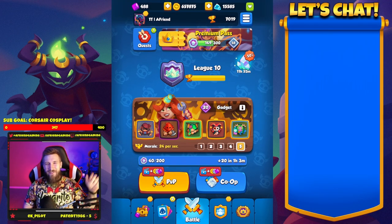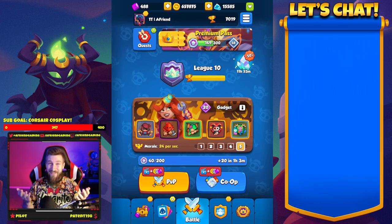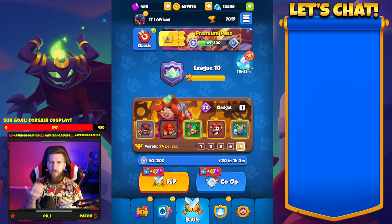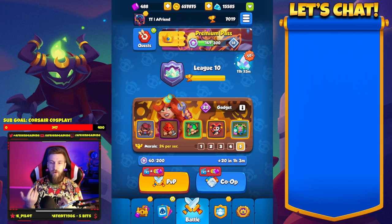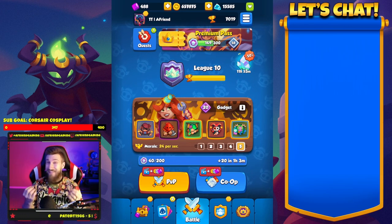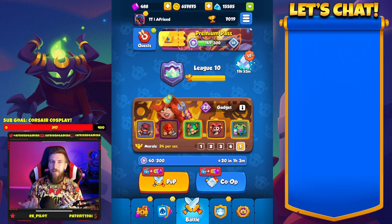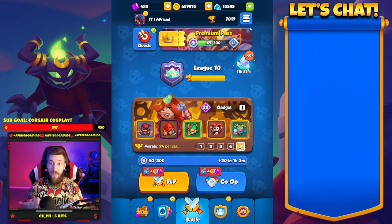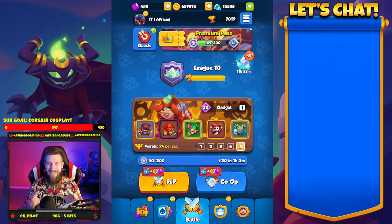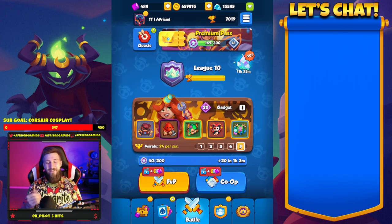Hey friends, welcome back to another video. Today we are playing Corsair Executioner, but we had a weird bug happen. I was trying to load into the game and it was crashing multiple times. This time it happened to work, but it didn't load some graphical portion of the game. There are definitely some bugs in the web version of the game and you're going to see those today.